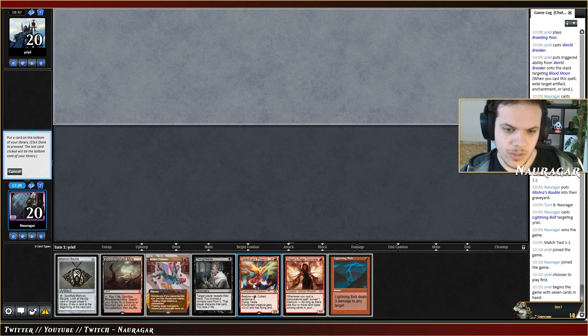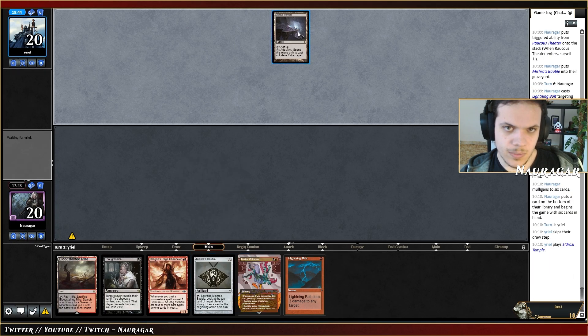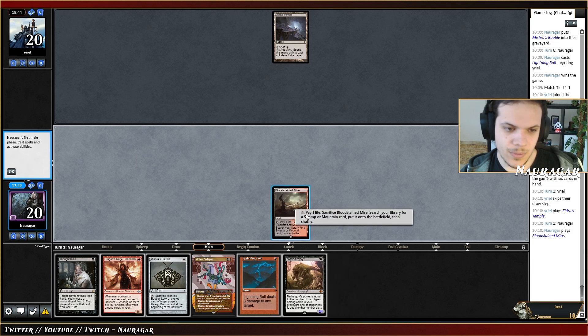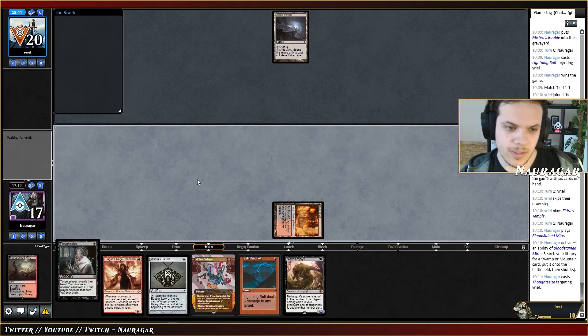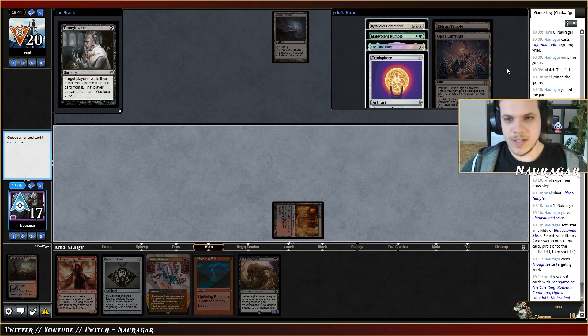Turn one — that's a Temple, that's so scary. I kind of wanted to go DRC but they could have Kozilek's Command, Thoughtseize, or anything like that. They have Kozilek's Command, Trinisphere, and The One Ring. I think we're just dead because I have to take Trinisphere otherwise I'm not able to play anymore, but Kozilek's Command is so scary. Maybe I just take Kozilek's Command and they go Trinisphere next turn and we lose.